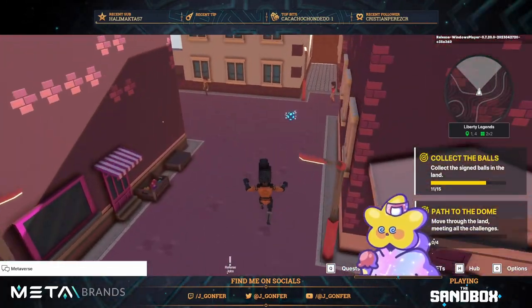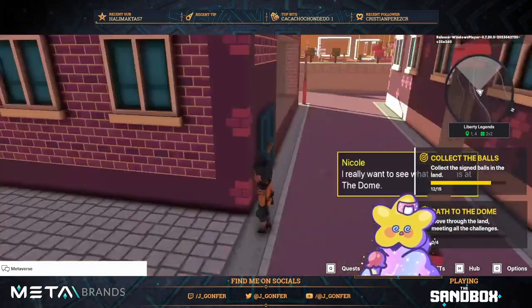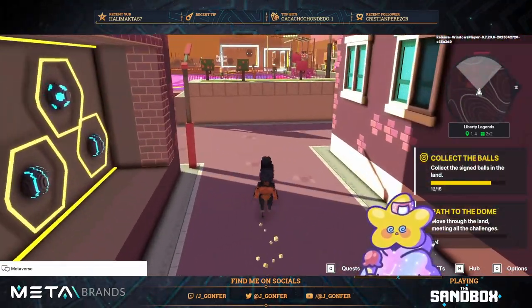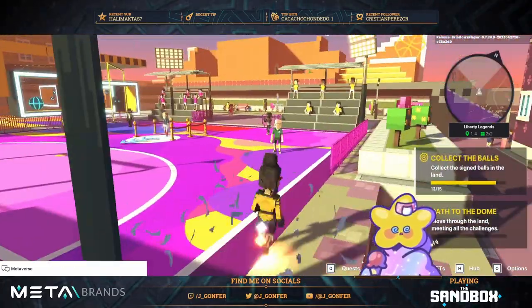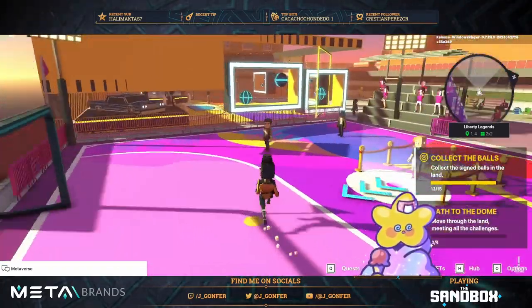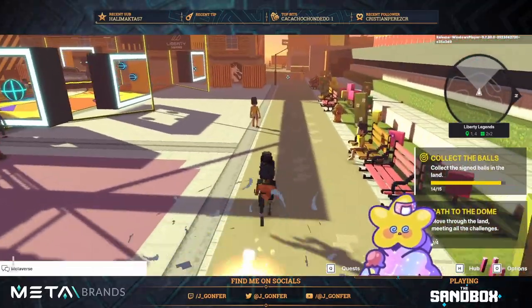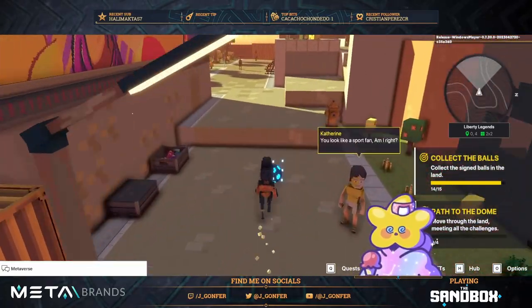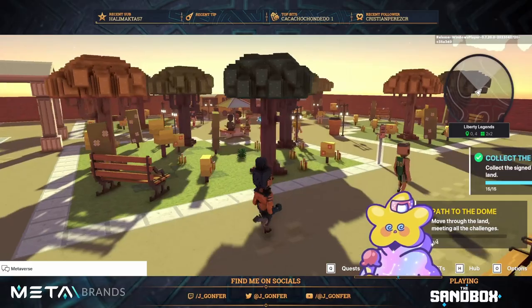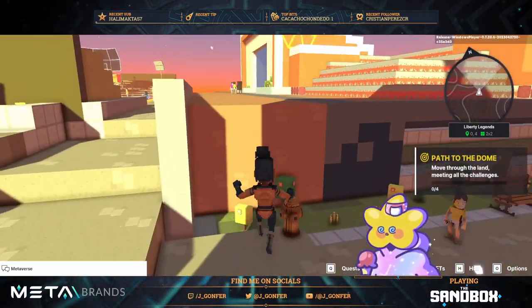I have to say the only quest that is a little complicated is the one where you need to grab the ball and move it around the scenario at the top of the buildings — that's probably the most complicated one. We have the two last balls just here, so very very easy. Quest complete! We have many more quests — another one for the points of interest.